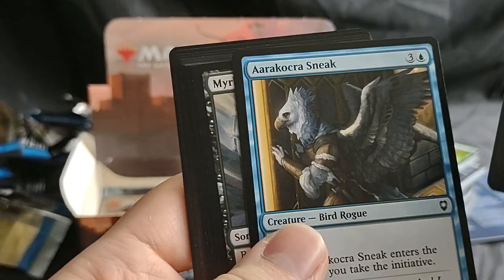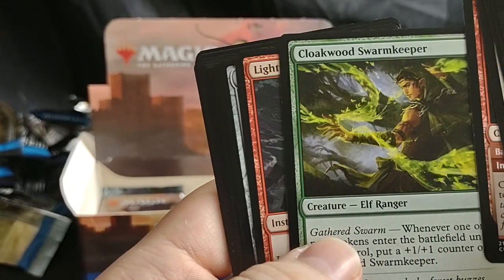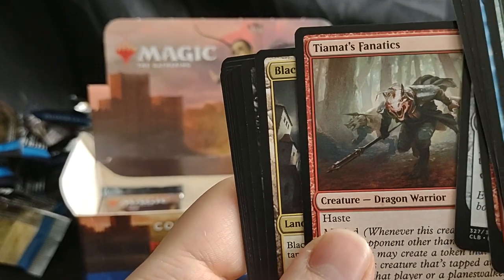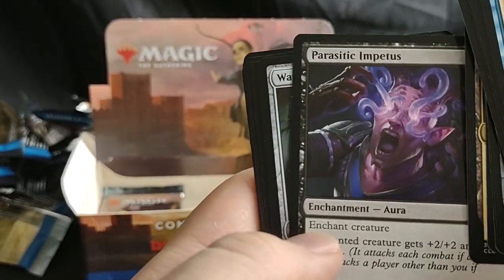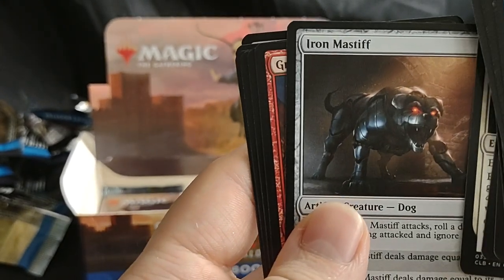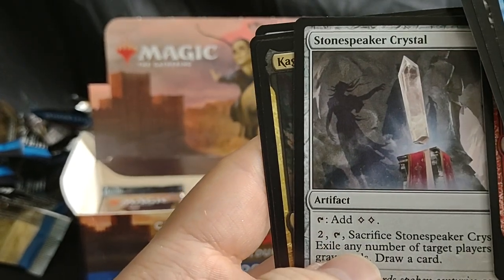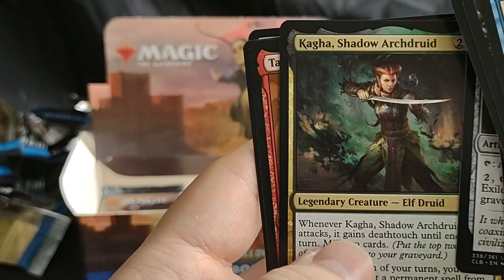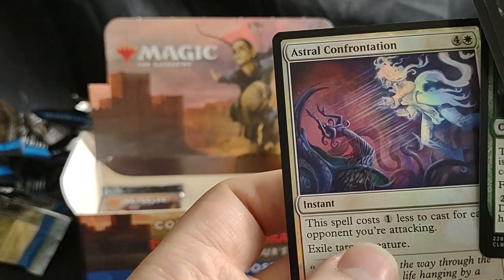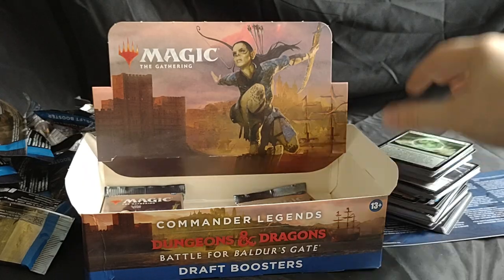Jade Orb of Dragonkind, Banes of Mokur, Young Red Dragon, Cloakwood Stormkeeper, Lightning Bolt, Moss Diamond, Tiamat's Fanatic, Black Dragon Gate, Wayward Battle, Mortal Impicious, Iron Mastiff, Null Warband, Stone Speaker Crystal, Koga Shadow Arch Druid, Tavern Brawler, Earthquake Dragon, Astral Confrontation.